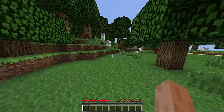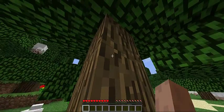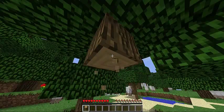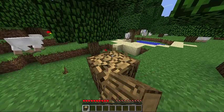The most basic item you must get is shelter. Always try and get shelter, because that's going to be your most important thing for the first night. First things first, go to any nearby tree and using your left click option, click on the square of the tree.